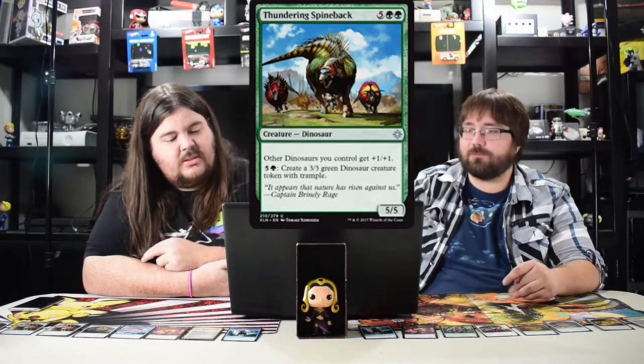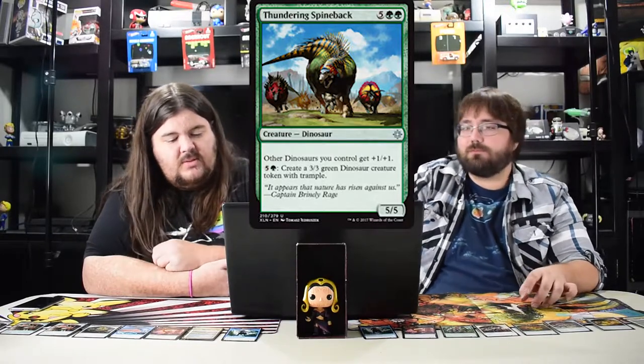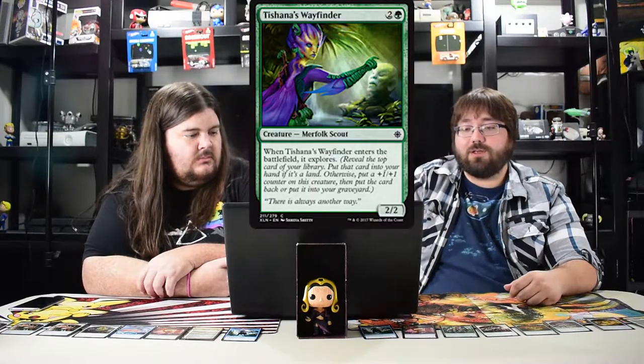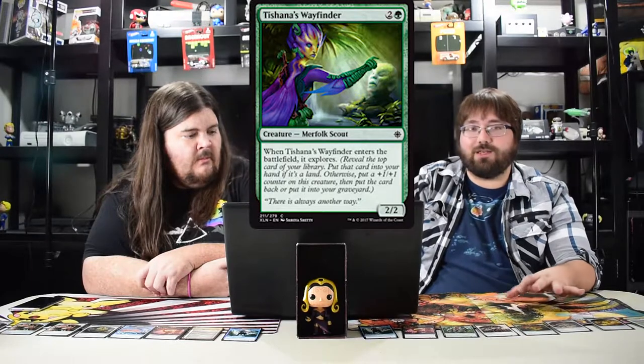But Thundering Spineback makes a three three dinosaur token and other dinosaurs get plus one plus one — he's really strong. Technically he's a five five that makes four fours if he stays on the battlefield. Next: Tishana's Wayfinder, three two two for three. It's like the perfect explore card because you get a three three for three if you hit a counter, or you get a land.